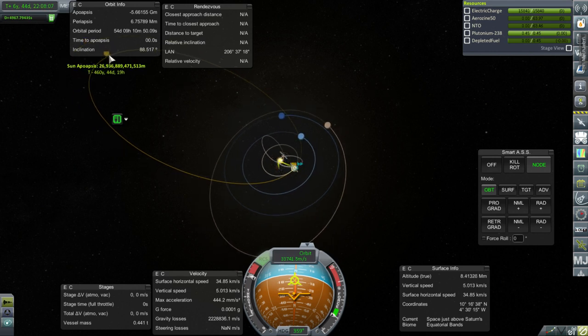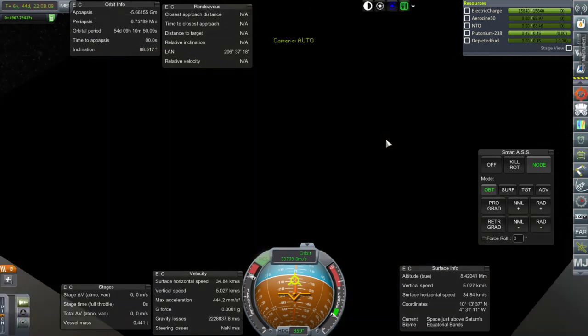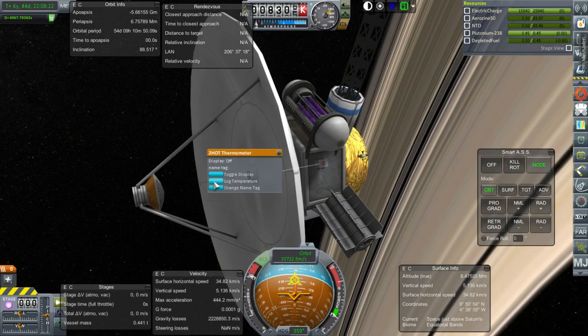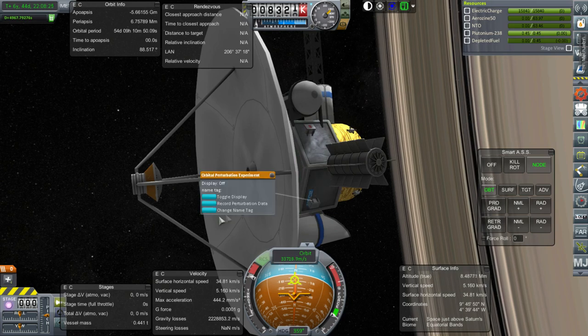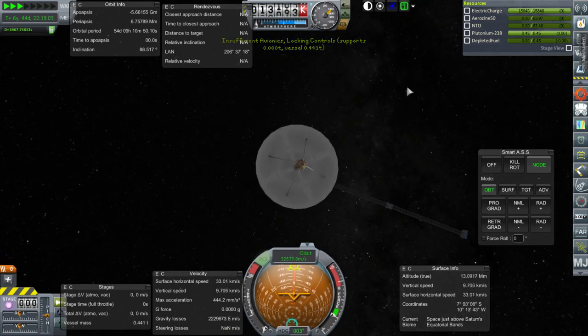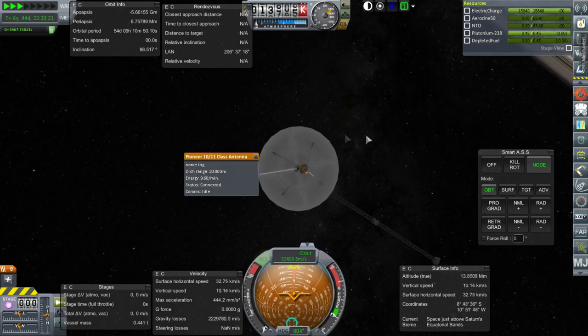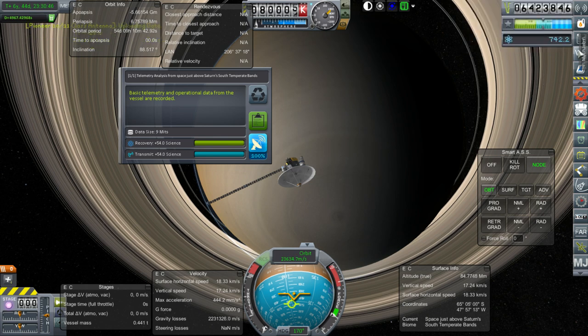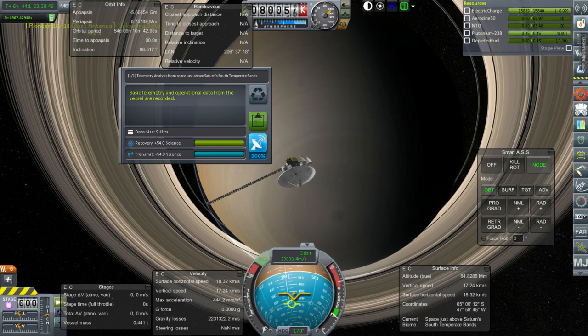The resulting trajectory is a 460-year apoapsis, giving a 920-year orbit around the sun - pretty extreme. But the probe did what it came to do. Gravity losses were significant. The orbital telescope observation still counted as it was just above Saturn's atmosphere. More than a thousand total units of science were gathered and the contract is fulfilled.